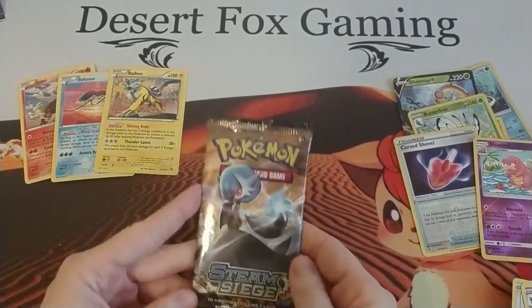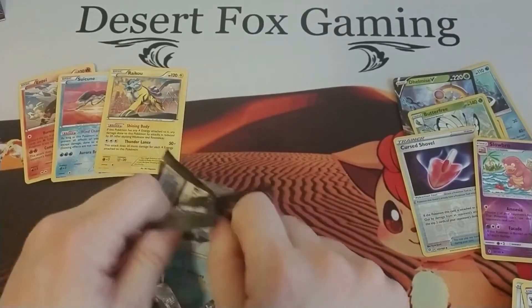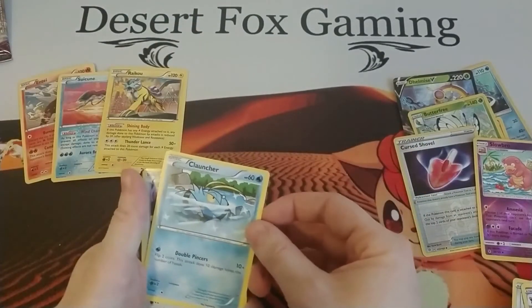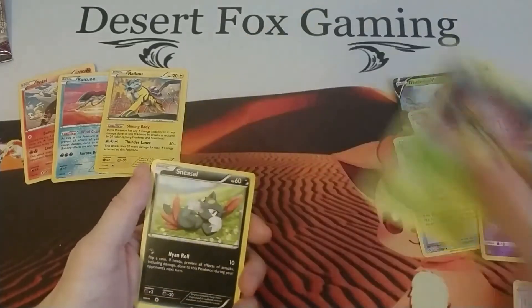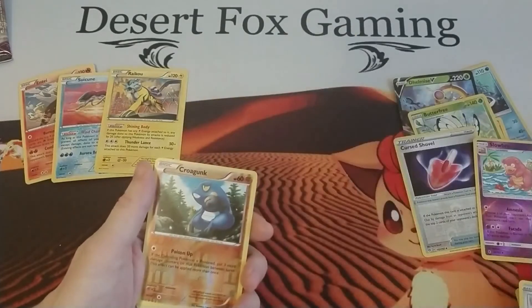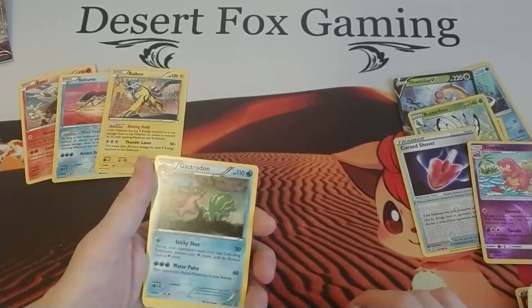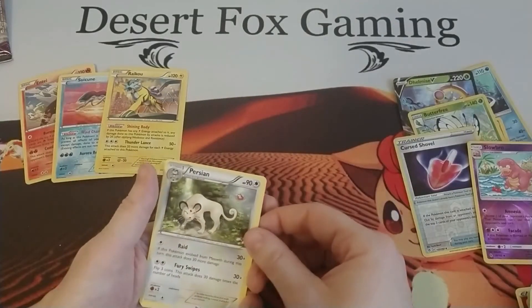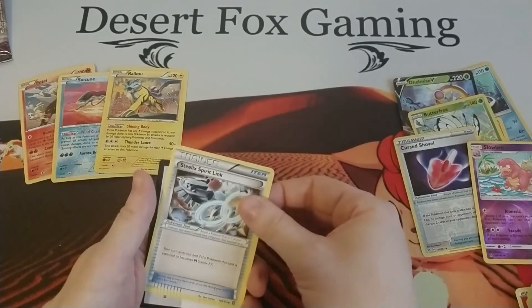Last pack for this video — the XY Steam Siege with the Gardevoir on the front. We have a Clauncher, an Aipom, a Yanma, a Sneasel, a Litleo, a reverse holo Croagunk, a Gastrodon — male and female version, I honestly do not know — a Persian with a Flabébé floating above it, a Sheldon, and a Steelix Spirit Link.